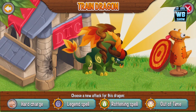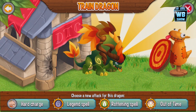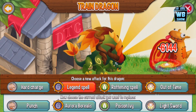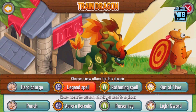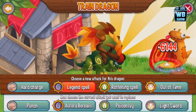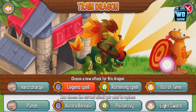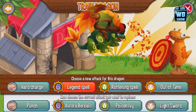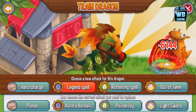So here it is — it has Hard Charge, Legend Spell, Rottening Spell, and Out of Time as the moves available to train. Maybe — oh! I kind of guessed it! Not the wings exactly, but it blasts some leaves. See what I mean? If you play enough you should be able to guess it.